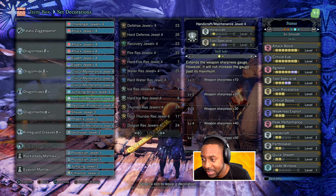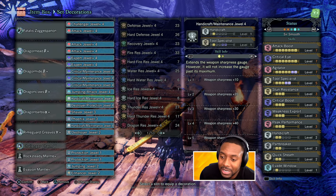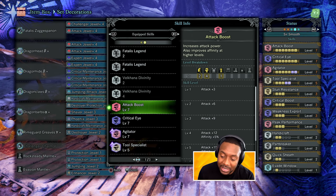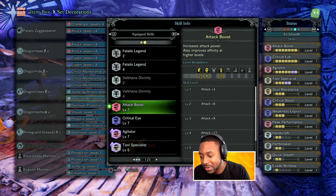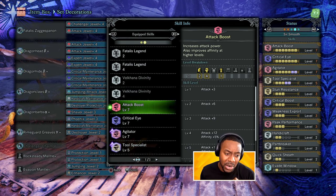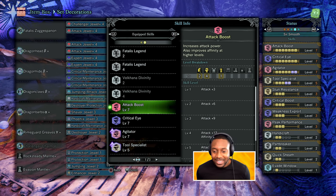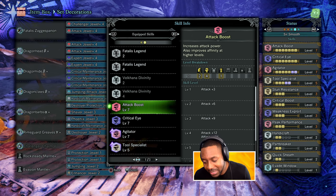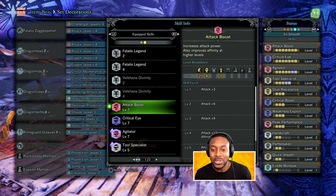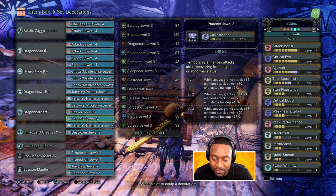Everybody's like, 'DG, you only need attack plus four.' And that's true because at level-four attack, some magical stuff happens — you get plus-five affinity. In this game, affinity is where you want to be; it's your critical hit chance. The more crit you have, the more damage you do, the juicier the numbers. But the real question is: what happens when you can have attack maxed, critical eye maxed, agitator maxed, weakness exploit maxed, crit boost, and peak performance? All my focus is DPS builds — every game I play, it's always focused on DPS. So essentially every single DPS skill is available to us, maxed out.